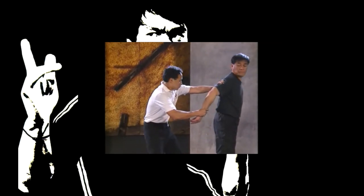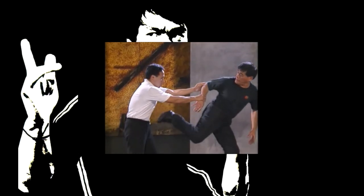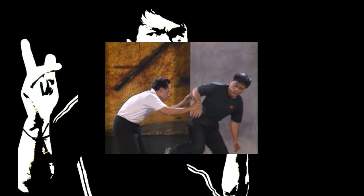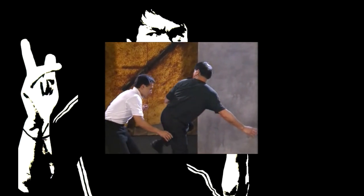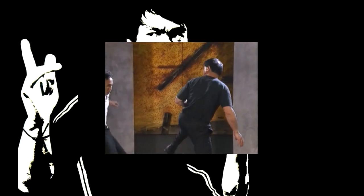The attacker puts a reverse wrist lock on your right hand. Immediately retaliate with a side kick to his midsection and a spinning back kick to the same section of his body with your other foot. When someone grabs you with a reverse lock, you have to counter instantly before he can pin you to the ground.